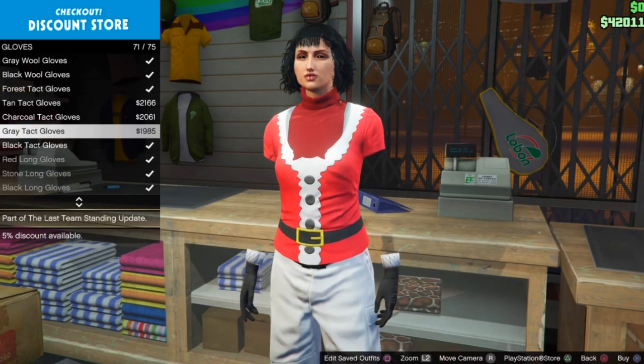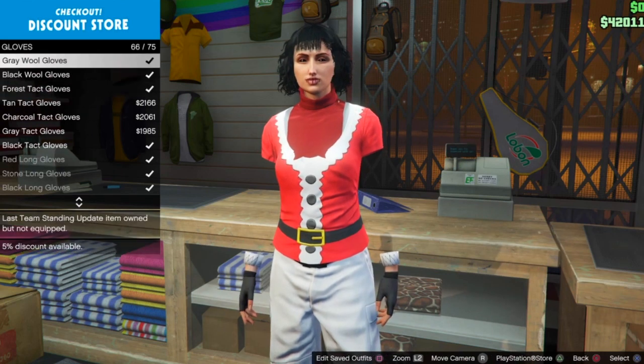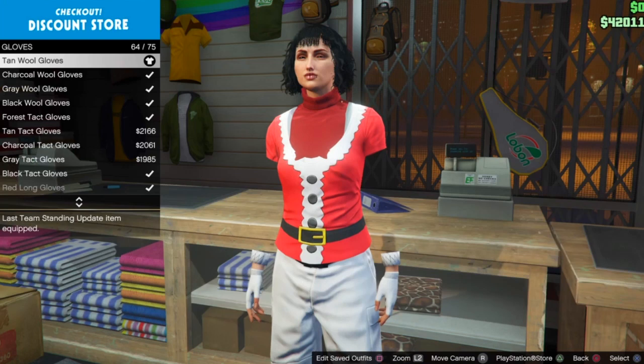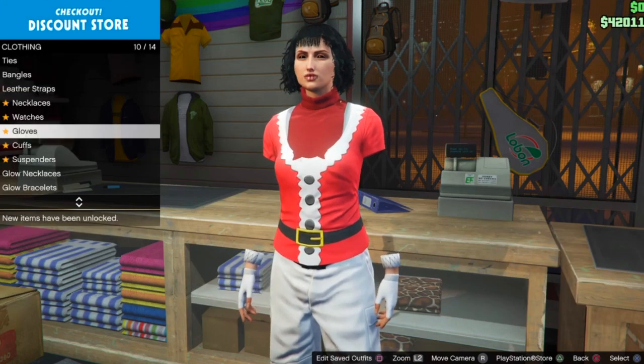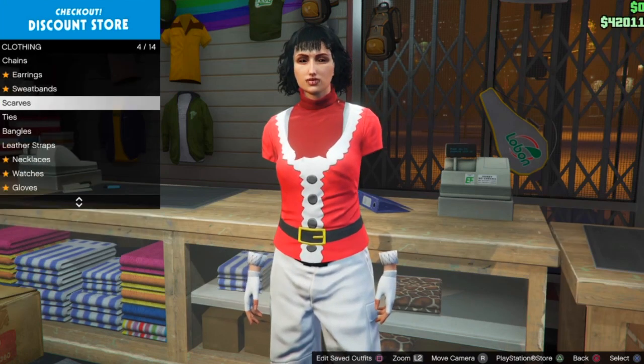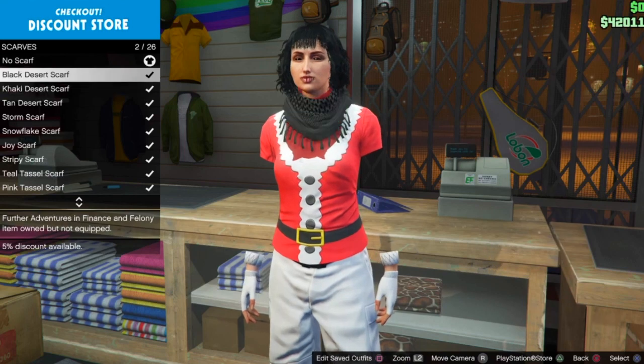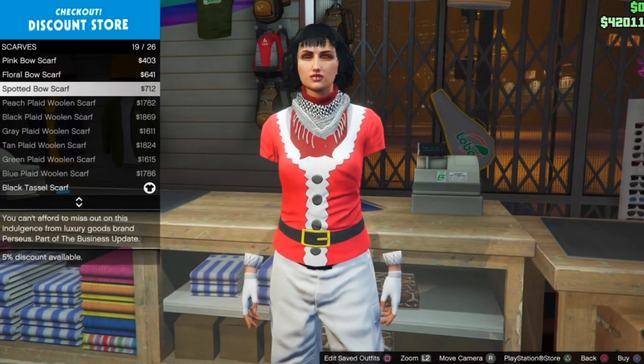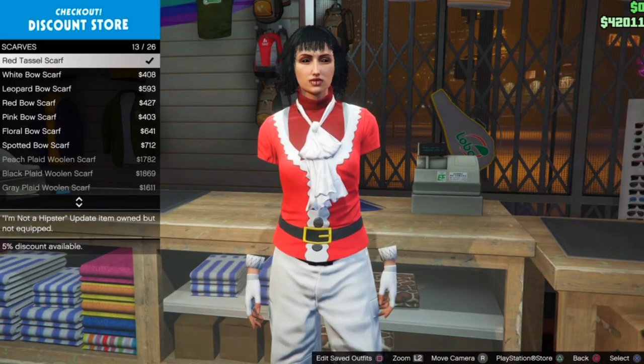For gloves, select any type of gloves of your choice. I select the tan wool gloves — kind of looks like white gloves. And for scarves, select any type of scarf of your choice. I select the black tesso scarf — kind of like a black and white scarf. Select that one.